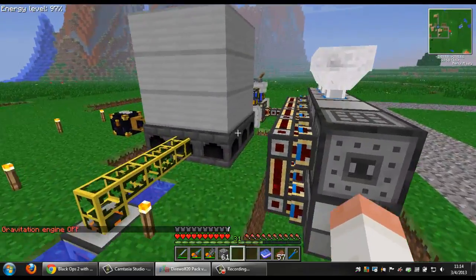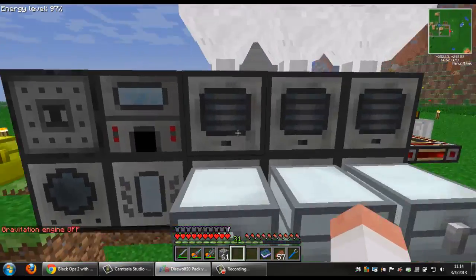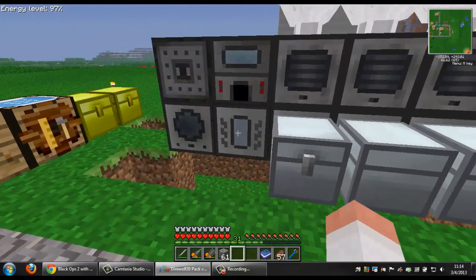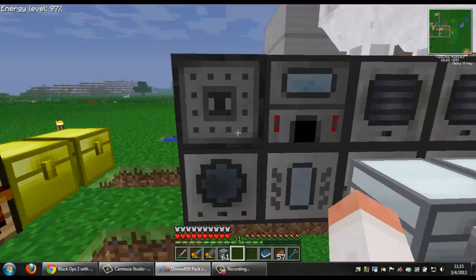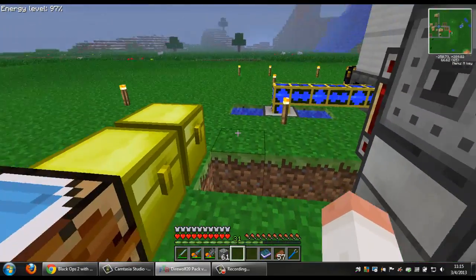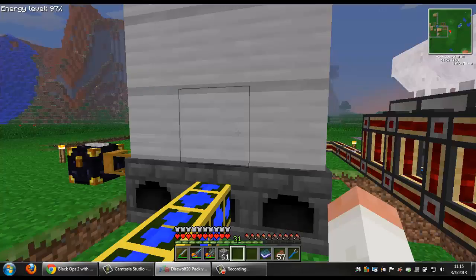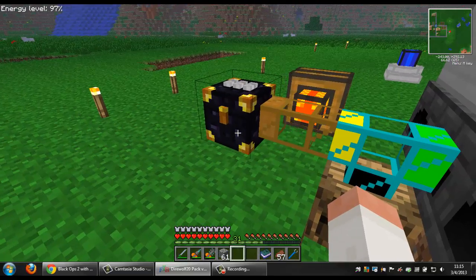This area here we completely built legitimately. We got three pulverizers feeding into three powered furnaces. We got our induction smelter, magnet crucible, liquid transposer, and a rolling machine. Then we have a nice three by three low pressure boiler that was getting blaze rods from a blaze spawner tier five.